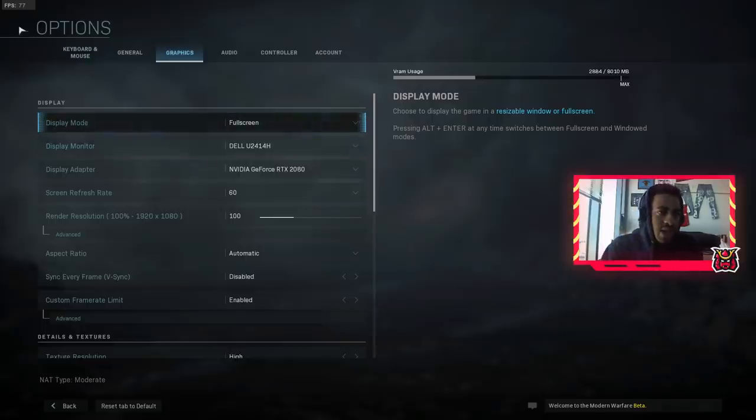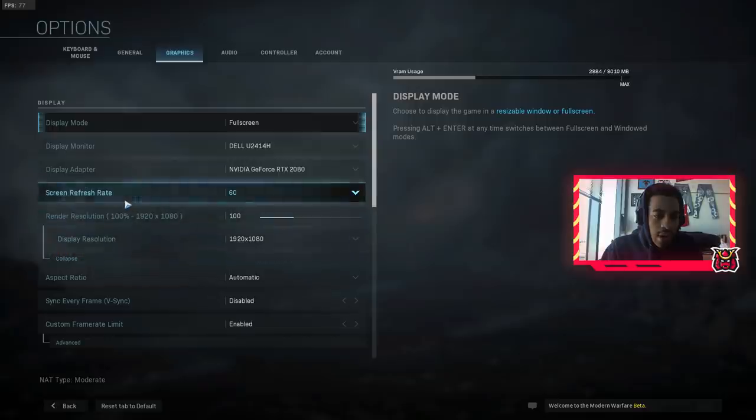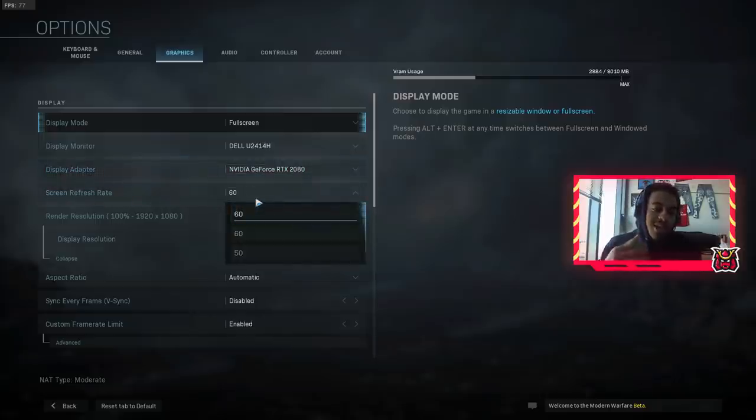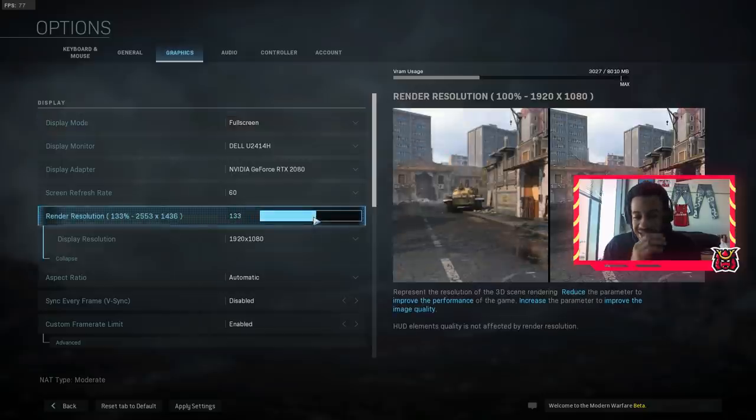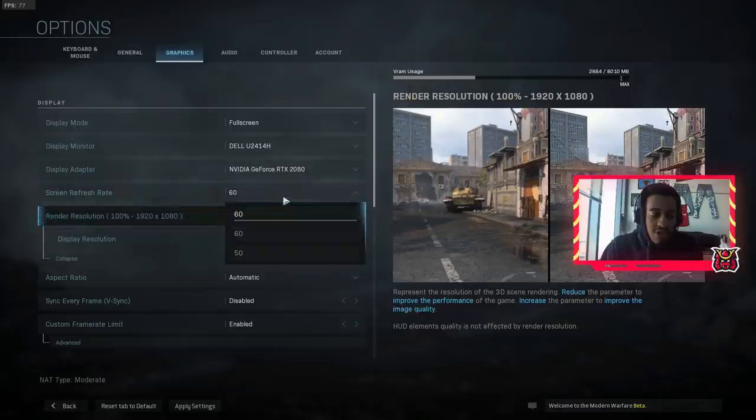As you can see my FPS counter is at 77 — there's a separate FPS counter for the in-game menu and I just set it there to mess around with it. Screen refresh rate: if you have a higher refresh rate monitor, make sure you max it out. I'm currently on a 60Hz monitor. If you have a 1440p 144Hz monitor, you want to make sure the resolution matches that, so you're getting the most out of your hardware.